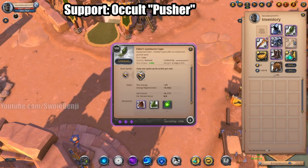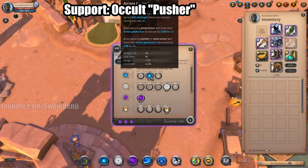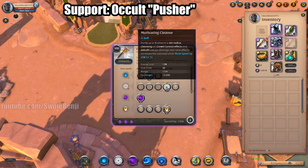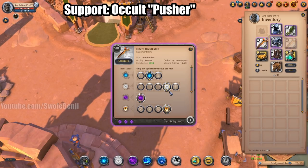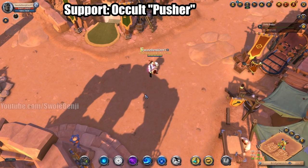You can use the Lymhurst Cape because it is mana intensive, though I would recommend a Martlock Cape. For the Occult Staff, you're going to be using the shield and casting it mostly on yourself. You're also going to be using Motivating Cleanse to cleanse your allies and possibly yourself.